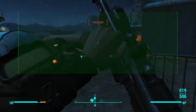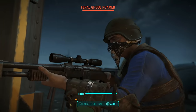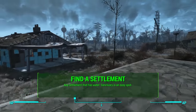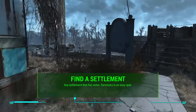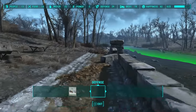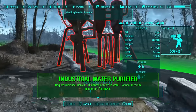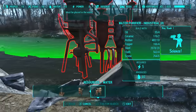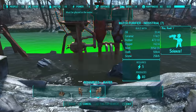Today I'm going to show you how to make an absurd amount of caps — more than 3,000 caps per hour. First, find a settlement that has water. Sanctuary is the one I recommend; you find it very early in the game and it has plenty of room to take advantage of this method. You're going to want to build industrial water purifiers, which is the last water-based item that produces water and requires Science rank 1, which is at Intelligence 6.